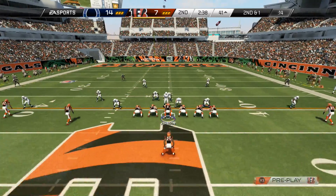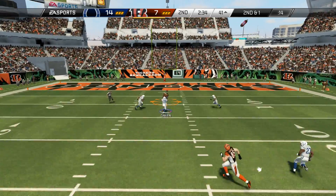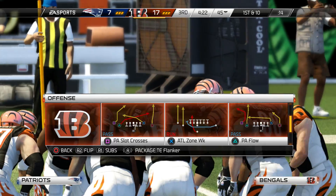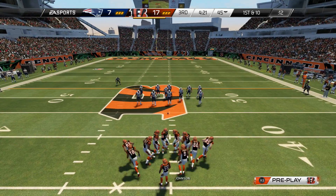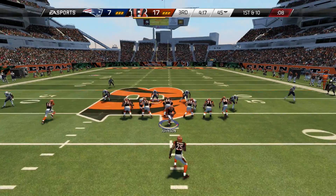Today we're going to take a look at a play that is very quickly becoming one of my favorite plays in Madden 25 — the play is called PA Flow. It's out of Singleback Dice Slot or Singleback Doubles, depending on the playbook. The playbooks that this play is in are Detroit, New York Jets, San Diego, and Seattle.